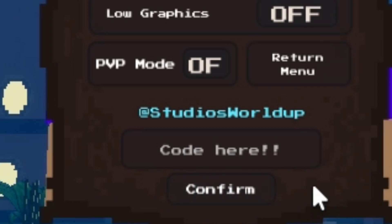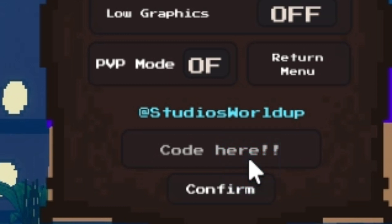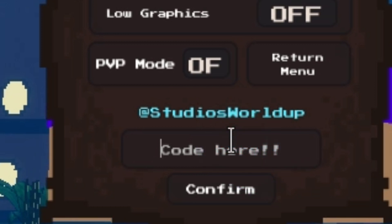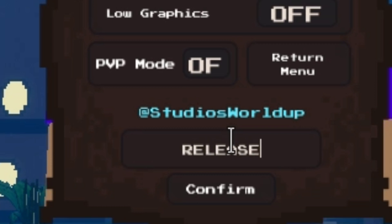The next and last code is 'release.' This will give you 500 gold. You can save the gold for whatever you need. Those are all the codes in this game.